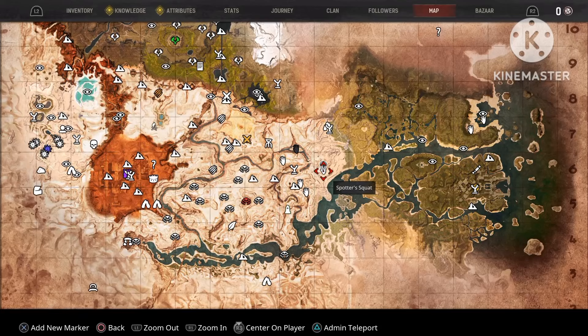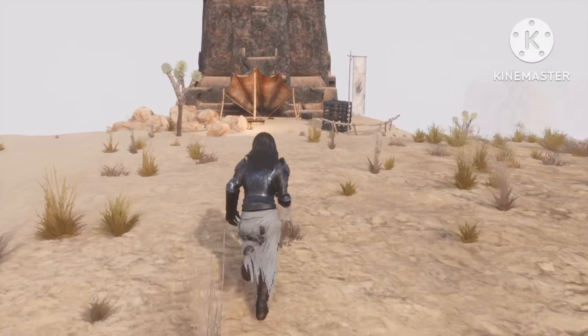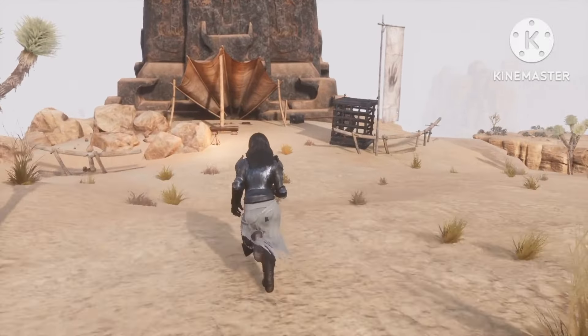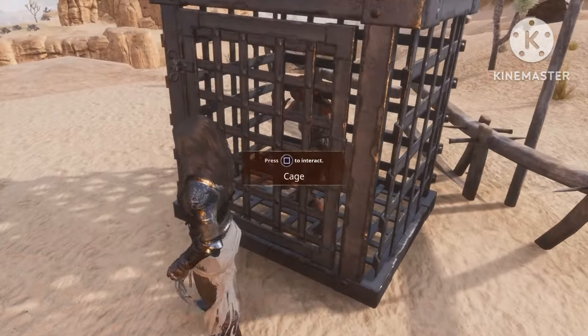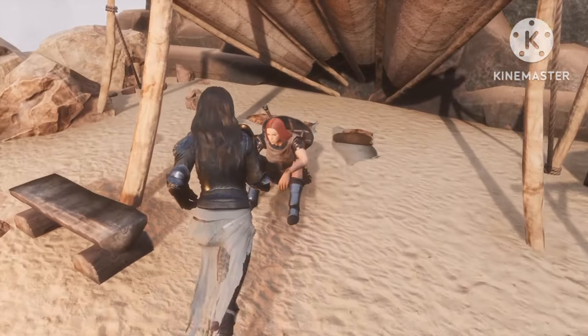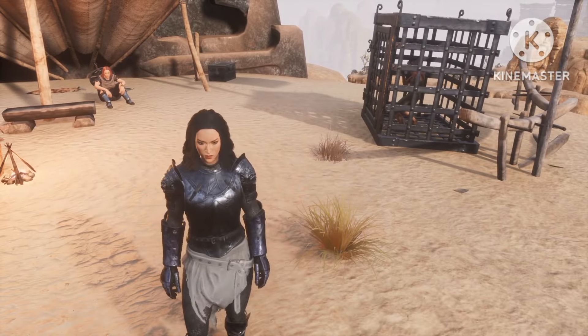Now we can move on to Spotter Squad — another location for a camp. You can look for the watchtower, and there's a small tent with a cage right outside. There's your cage, and right over here is the jailer. Also a nice spot to come and look for a crafter.